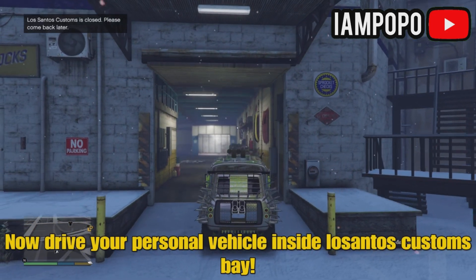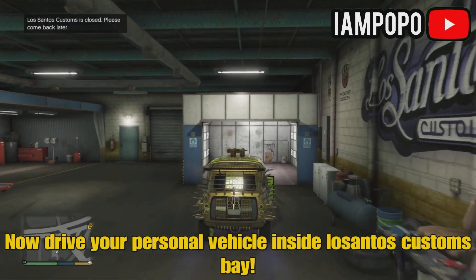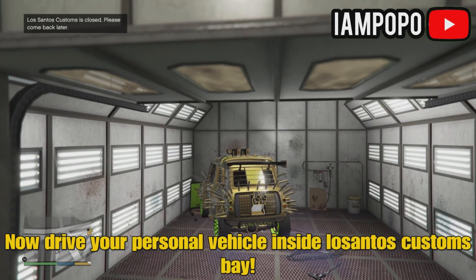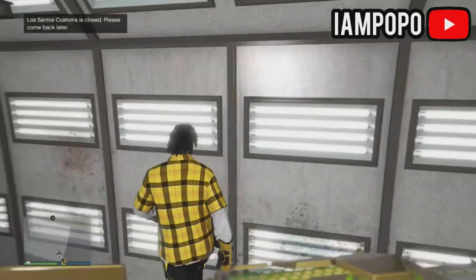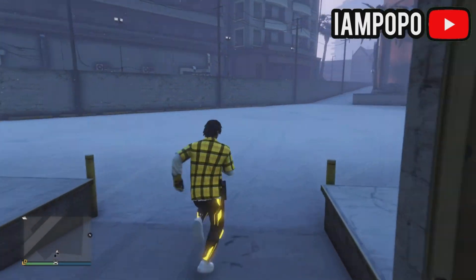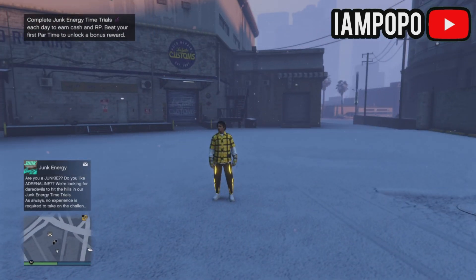Now drive your vehicle inside Los Santos Customs. Now exit out of Los Santos Customs on foot, not with your personal vehicle. Walk away from the garage door so it's able to close — stand a bit far from it.